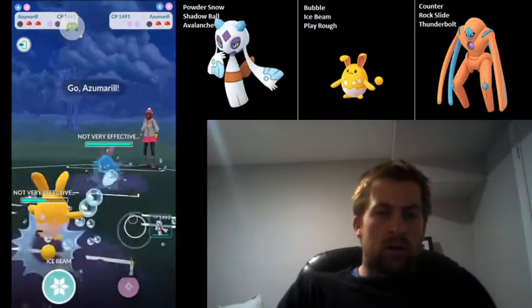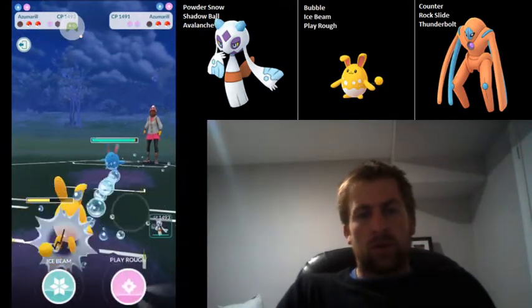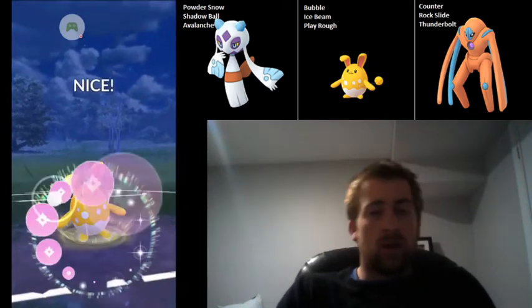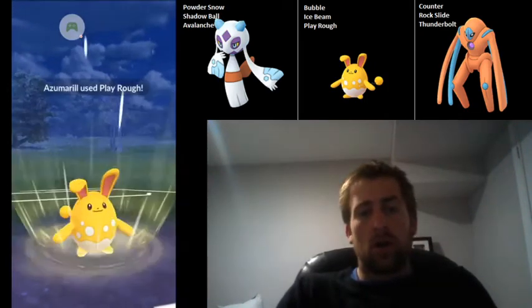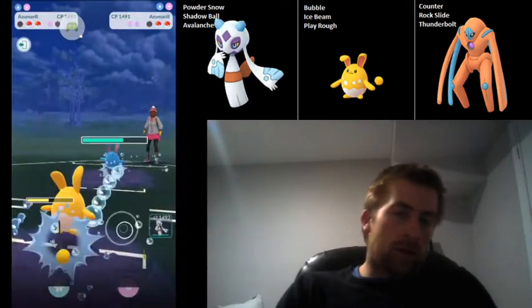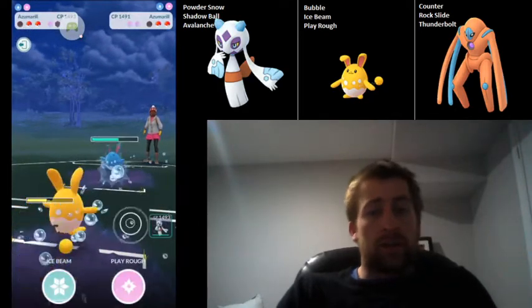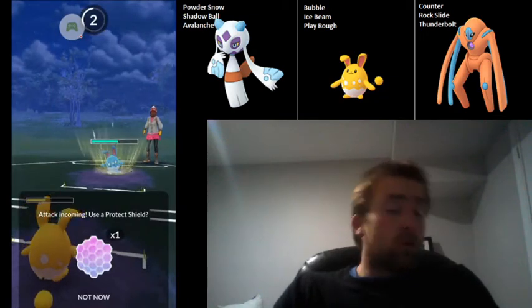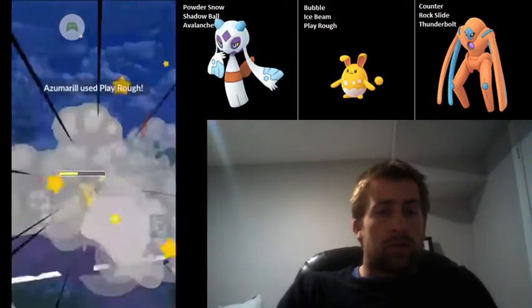So I go ahead and shield up the Rock Slide, but this puts me in a very bad spot because they've gotten Azumarill in the back and they still have that Obstagoon that's pretty healthy. So I don't think we're going to be able to come back. I think shielding up the Earthquake was what I needed to do — then it would have been fine to let that Rock Slide come through. Or no-shielding both, I think, also would have been fine.